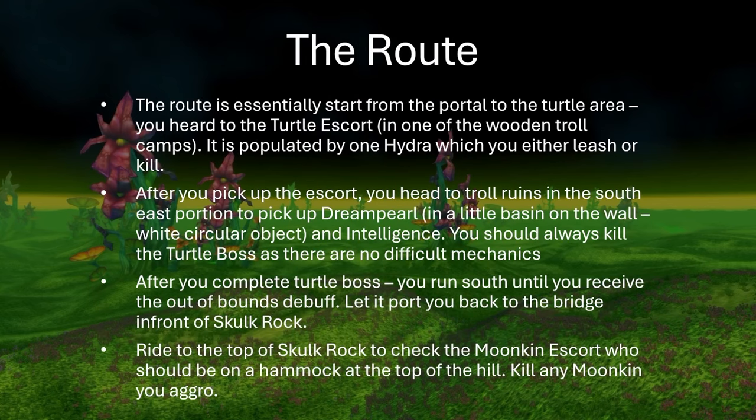The route doesn't essentially start from the portal — this is a written route, so I'll put this in the comments below. Essentially, you start from Ceruddin, the portal, and you go to the Turtle area. You go to the Turtle Escort, which is in the second Troll Camp. You can see those Troll Camps on the Hinterlands map — there's one and two. It's the one in the southeast, not the wooden camps. There are two wooden camps in the east when you go from Skull Rock. It's the second one, and it has a Hydra in it. You want to kill that Hydra or leash it, and then grab the escort and keep running. If it isn't there, you go to the next area.